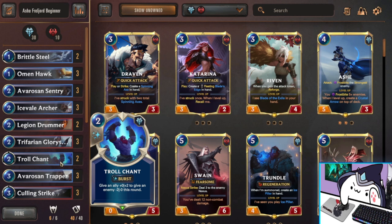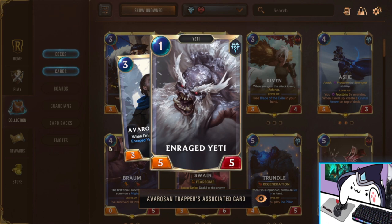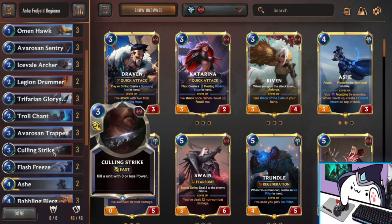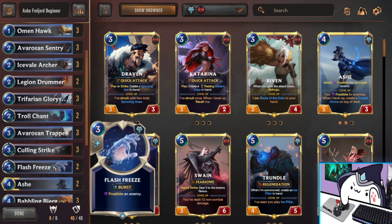Next, we have Triple Avarosian Trapper — really good stats, a 3/3 body, and he puts a one-mana 5/5 in the top three cards of your deck. Most of the time you end up top-decking the Yeti and just beat your opponent through value because you have a 5/5 on turn four — pretty crazy. Next, we got Culling Strike — very versatile removal tool, probably one of the best — in here as a flexible option to get rid of high-priority threats. And we got Double Flash Freeze, more Frostbite synergy for Ashe. Really good at leveling her, a really good combat trick, and it also stops a lot of Elusive strategies from working — a lot of Ezreal, Zoe, things that need to hit you. Also really good against Fiora, which has been rising in popularity.